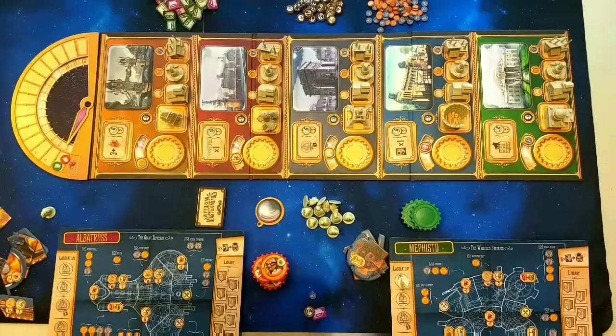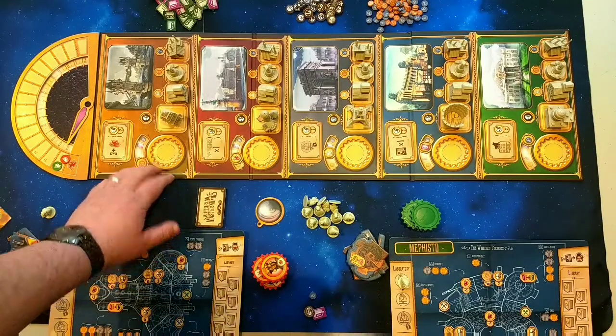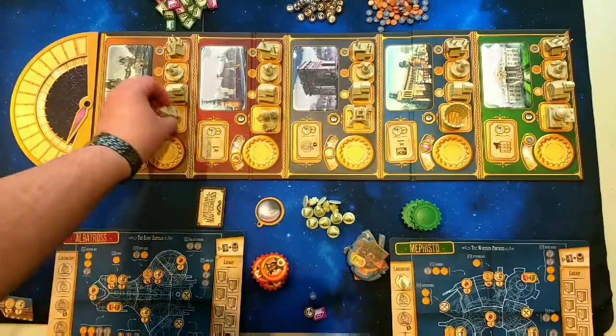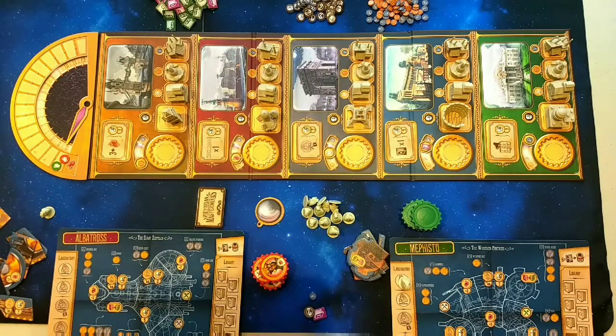I'm going to get this on the table and show you how it plays. For Victorian Masterminds, as you can see, I've just set up the board. Board setup is actually very simple. You lay this out in the middle, you find the places that match each building, and place them in their given locations. There are five cities that this is played across around the world.